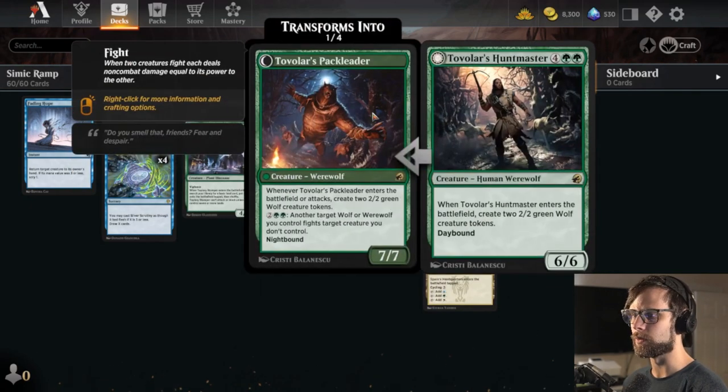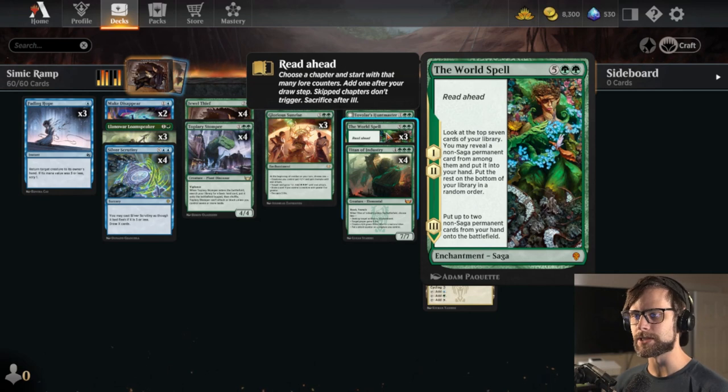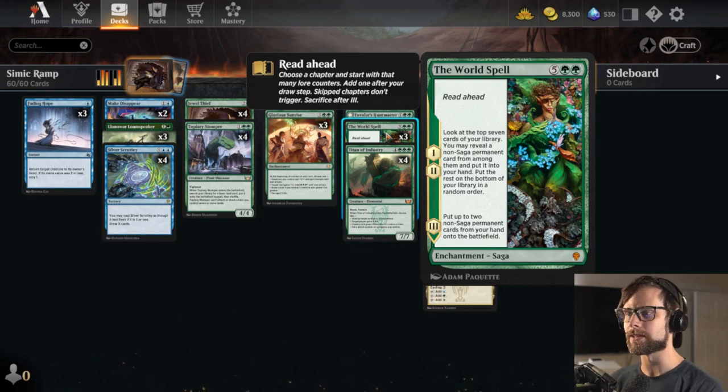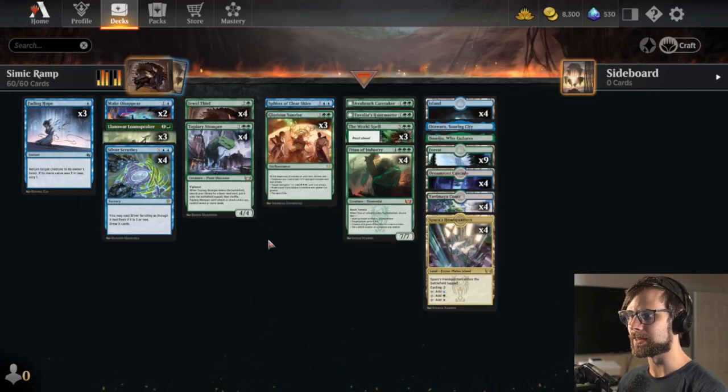As you can see we've got quite a few big spells including the World Spell, which is a brand new card for me that I have not yet played with. On chapters one and two you can look at the top seven cards of your deck, reveal a non-saga permanent card from among them and put it into your hand, then put the rest on the bottom of your library in any order. On chapter three you put up to two non-saga permanent cards from your hand onto the battlefield. Obviously in a ramp deck like this we have got some big stuff we want to put on the battlefield.